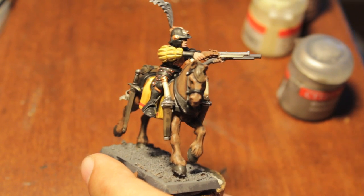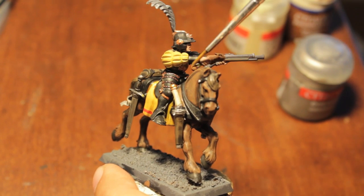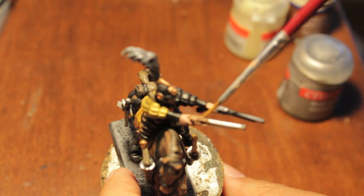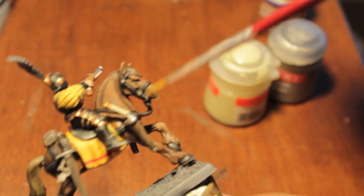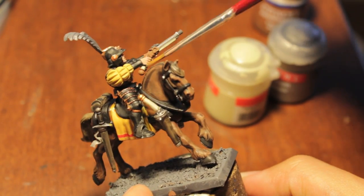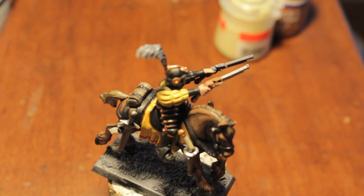In this part of the video, let me show you what we're going to be doing with the pistol. You're going to take Calthan Brown, which is going to be the base for our gold, and paint the little brass workings up here as well as the wood of the piece. We're going to take Bleached Bone for the pistol handle wood and paint it like we painted the holster pistols — so the handle and under the barrel. The barrel itself is going to be Chain Mail.